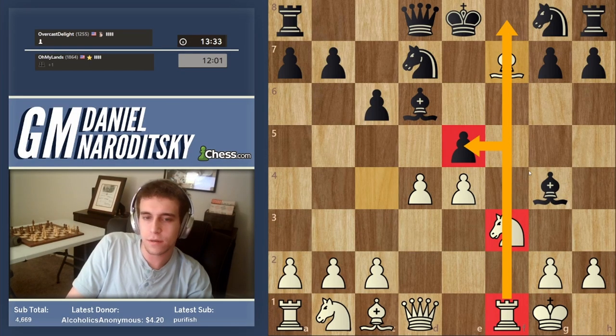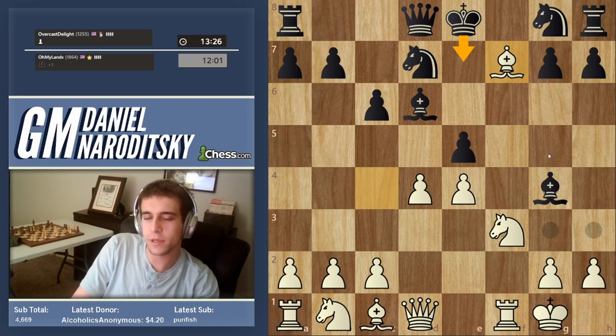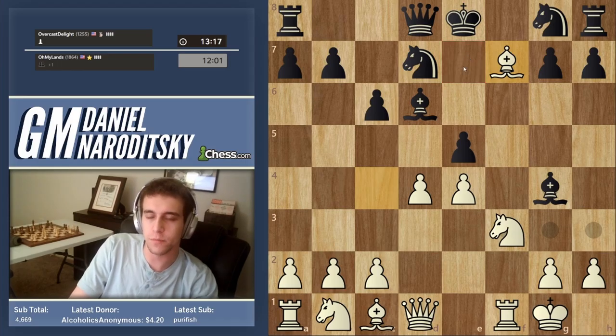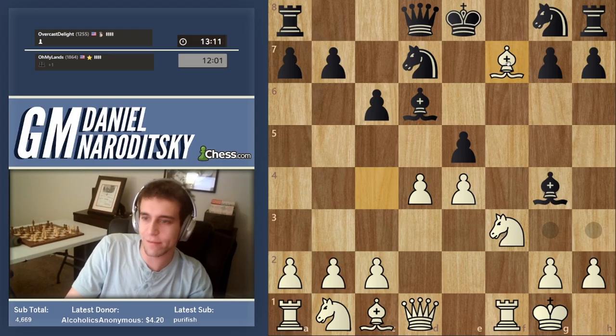We move the knight away, the rook checks the king, and we get a crushing attack while winning his bishop back. Discovered checks are among the strongest ideas at your disposal — when you move a piece out of the way of another piece and that results in check, you can wreak total havoc on your opponent.